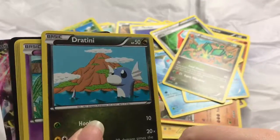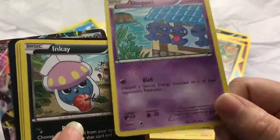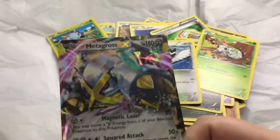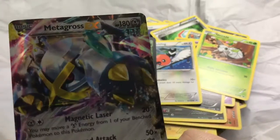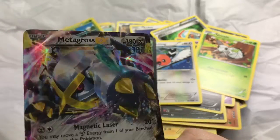Vibrava, Dratini — I love Dratini — Snivy, Inkay, Nidoking, Fletchling. Hey look, there's a Poison encounter and I finally found a holo slash EX — so that's pretty cool. I did get an EX and this is Metagross — that's pretty awesome.